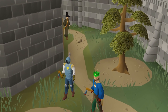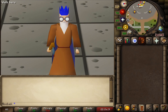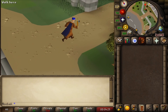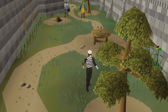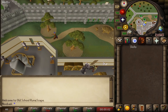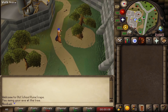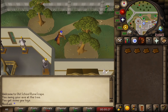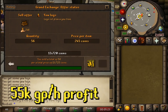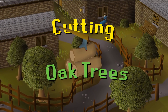For woodcutting, we'll start with cutting yew logs — requiring at least 60 Woodcutting, but 80 plus is recommended to get decent rates. Yew cutting is heavily botted in free-to-play, but you should be able to find free worlds. The best spot with the most trees is near the Grand Exchange, north of Varrock Castle. If both trees are cut, hop worlds as yew trees take about one minute to respawn. At higher levels you can get around 230 logs per hour, gaining 40,000 Woodcutting XP and 55k GP per hour profit.